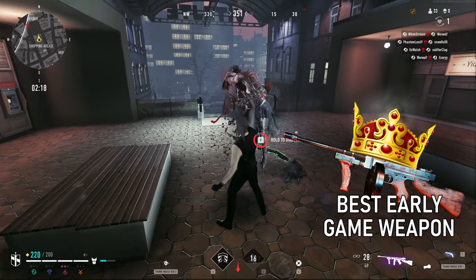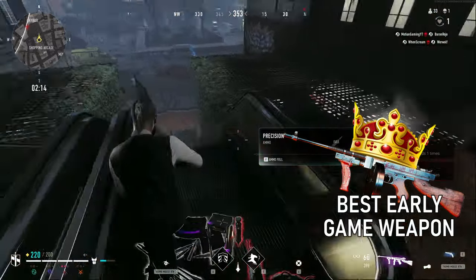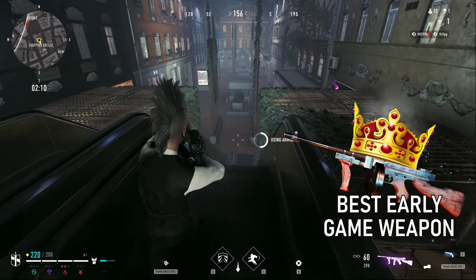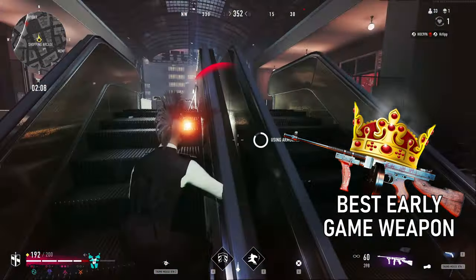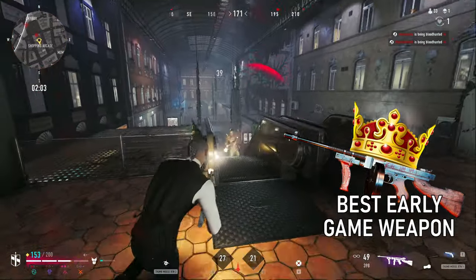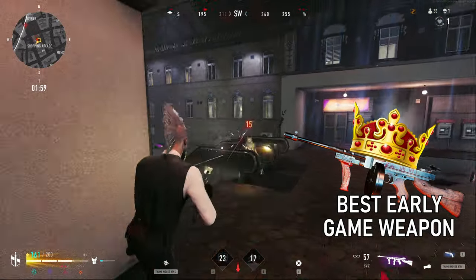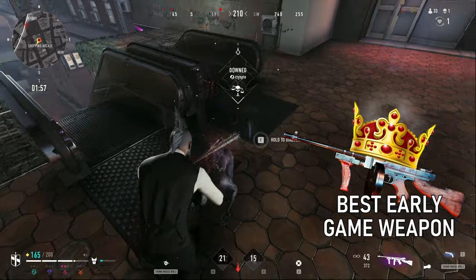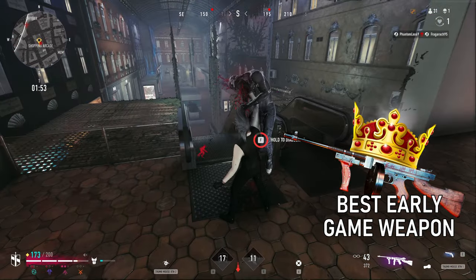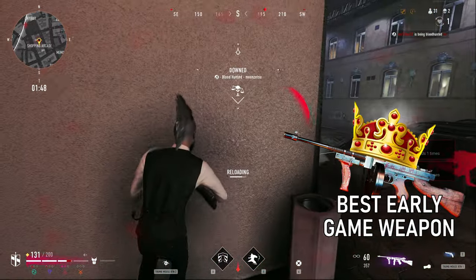It has a naturally large ammo capacity starting at 40 bullets for the green variant, and increasing by 10 with each upgrade. The high fire rate of 900 RPM will mean it hits consistently well even if you miss a few bullets, but its lack of accuracy means that you might want to swap this out as the match progresses and you start taking on longer range engagements. The reload speeds are fairly average, similar to its bodied DPS of 195, so there are definitely better options for endgame.